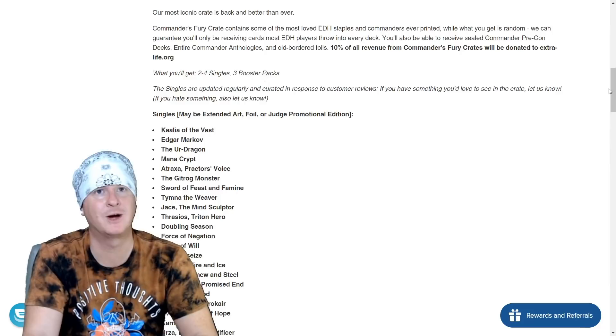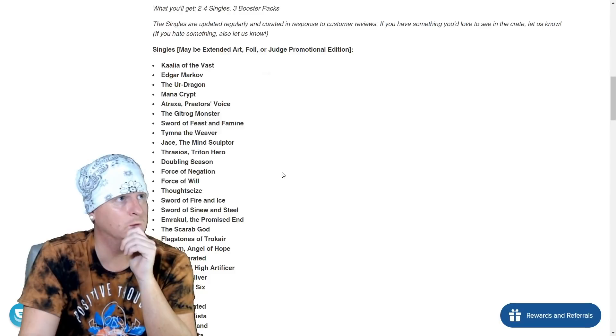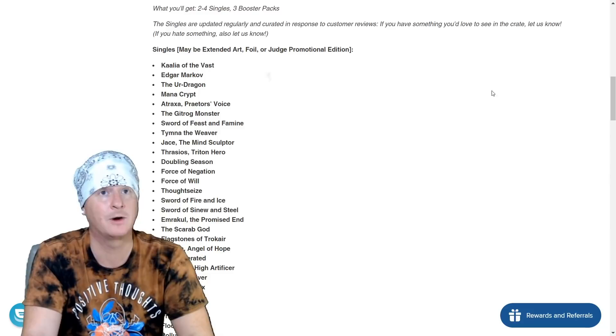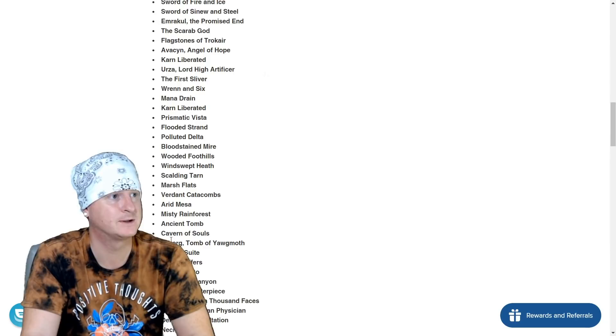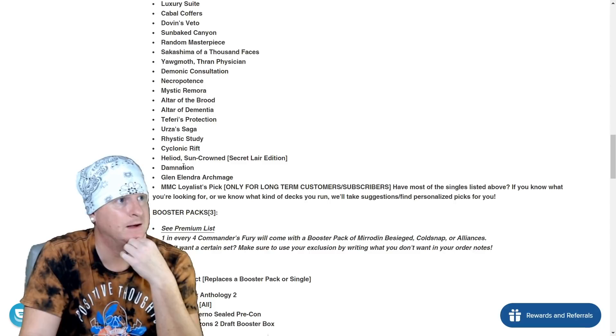So what you'll get: two to four singles and three booster packs. They have a list of all the possible cards you can get right here. Singles may be extended art, foil, or judge promotional edition. I would love to pull a judge card. There's Force of Will, Force of Negation, some high hitters — First Sliver, Ren and Six, Spanadrain, Karn Liberated. It looks like all the Fetchlands — Misty Rainforest. Even Cavern of Souls is on here, Urborg Tomb of Yawgmoth, Urza's Saga. This is updated from the latest Modern Horizons 2 set.